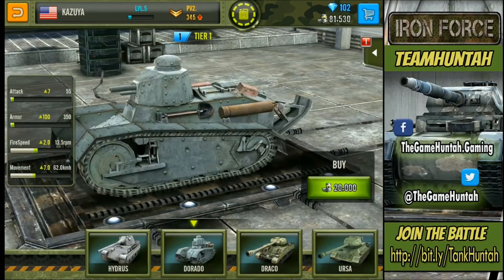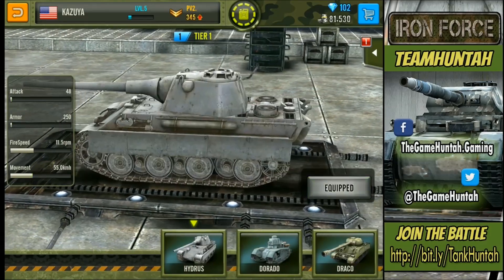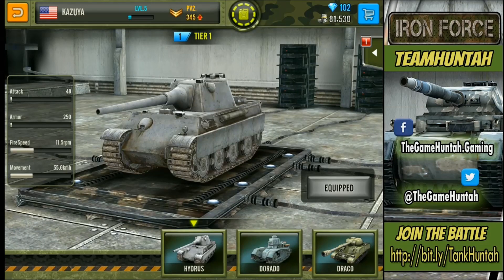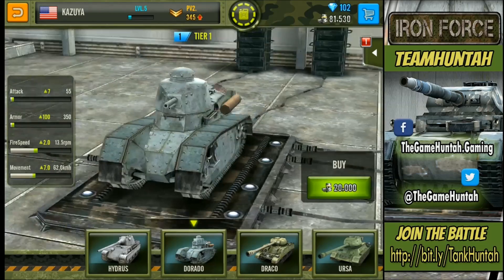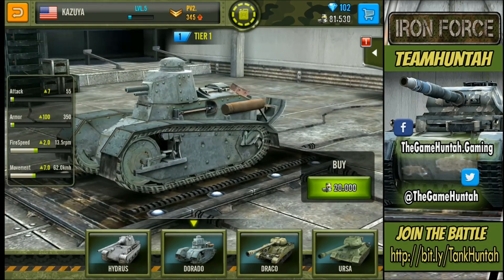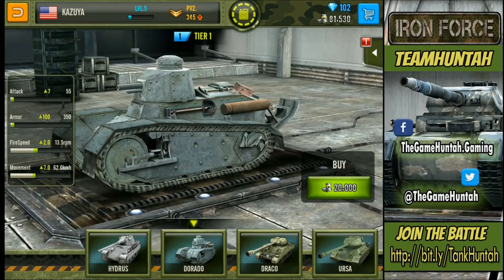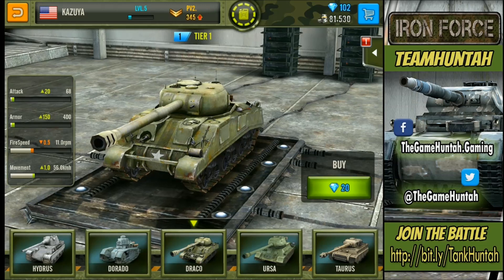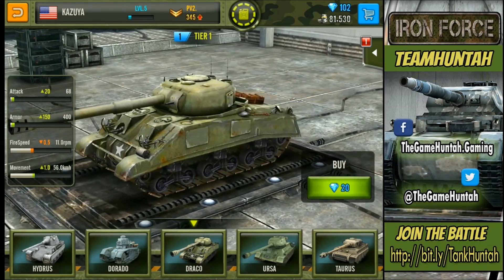In the garage there are so many different tanks and you really need to find something that matches your game style. Right now we're using the Hydrus — it's the basic tank, tier one. After that we have the Dorado, another tier one — it improves attack, armor, fire speed, and movement. It's a complete upgrade and it's only 20,000. The Draco is another tier one, also increasing attack, armor, and movement.